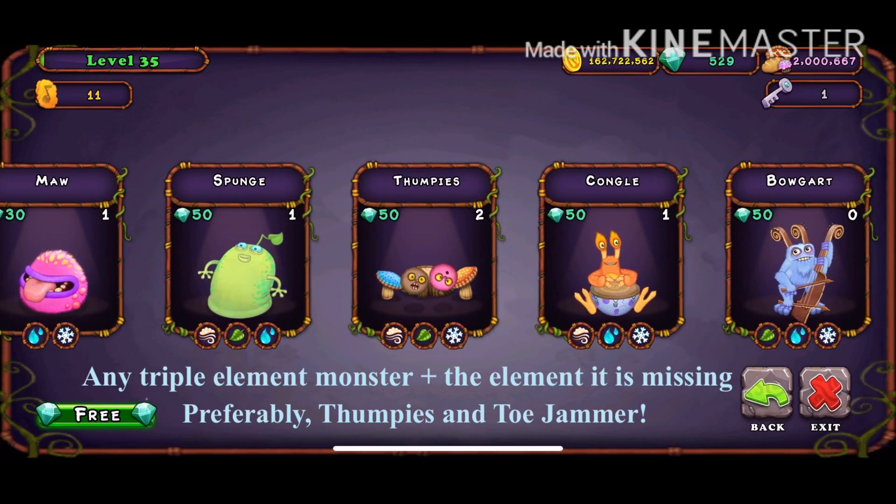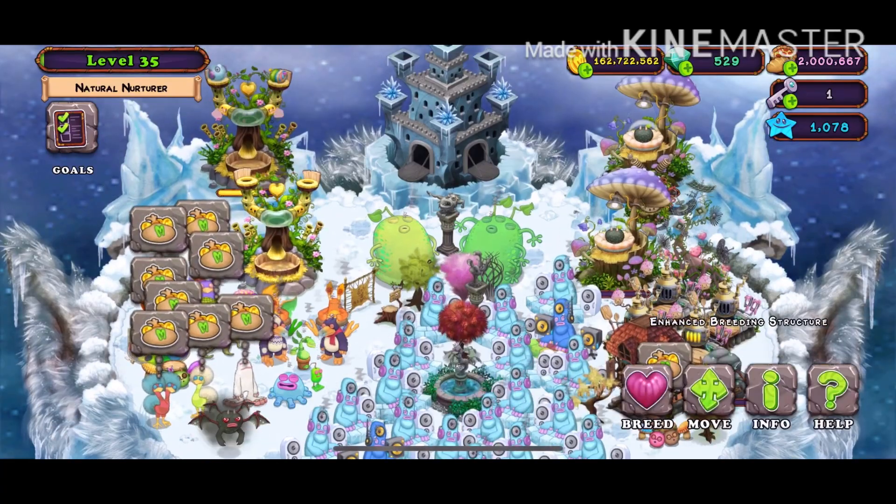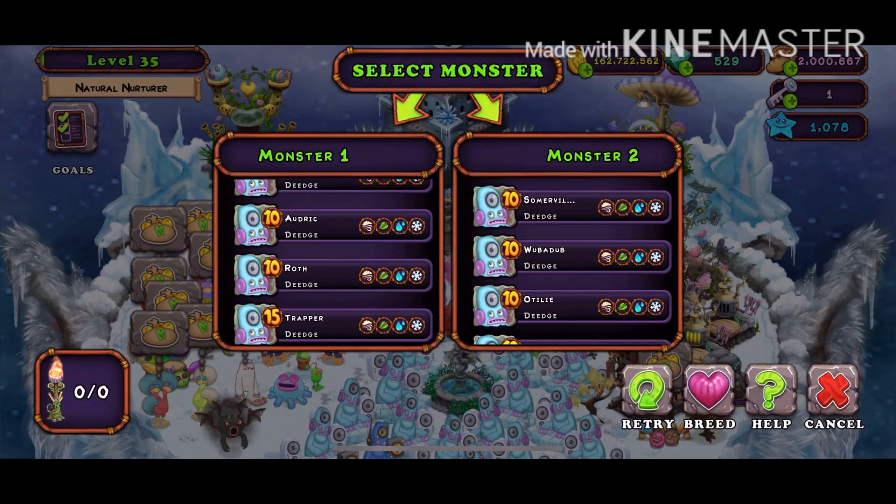I would do Thumpys because ToeJammer is very cheap to speed up — it's like 44 diamonds.